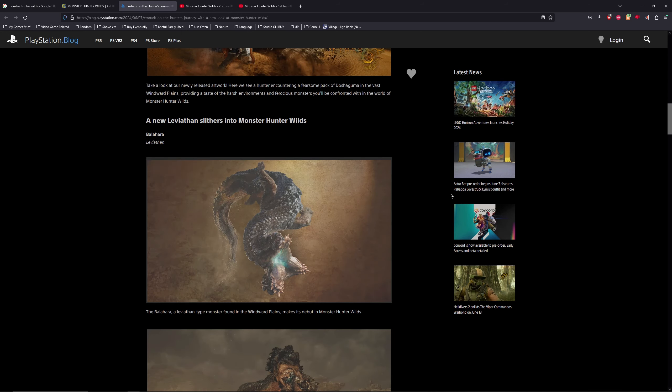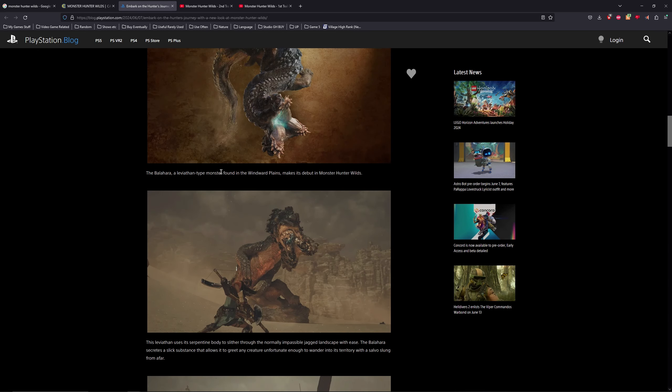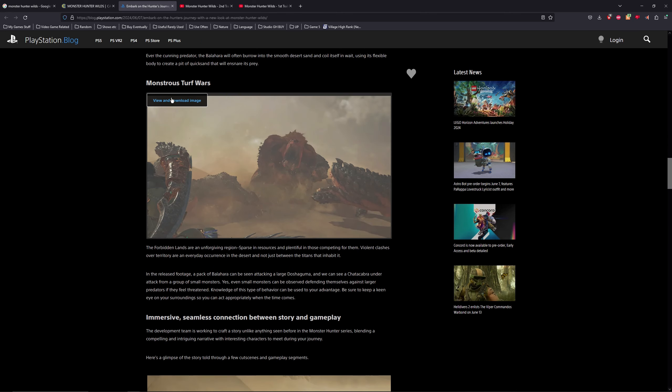This is a new leviathan — the one I mentioned last episode which I noticed. It's called Balahra and it is a leviathan like I thought. I wasn't sure; someone mentioned snake Wyvern but I did think it looked like a leviathan due to the legs. It's a leviathan-type monster found in the Windward Plains. It uses its serpentine body to slither through the normally impassable jagged landscape, and it has a slick substance — basically an oil-type substance.